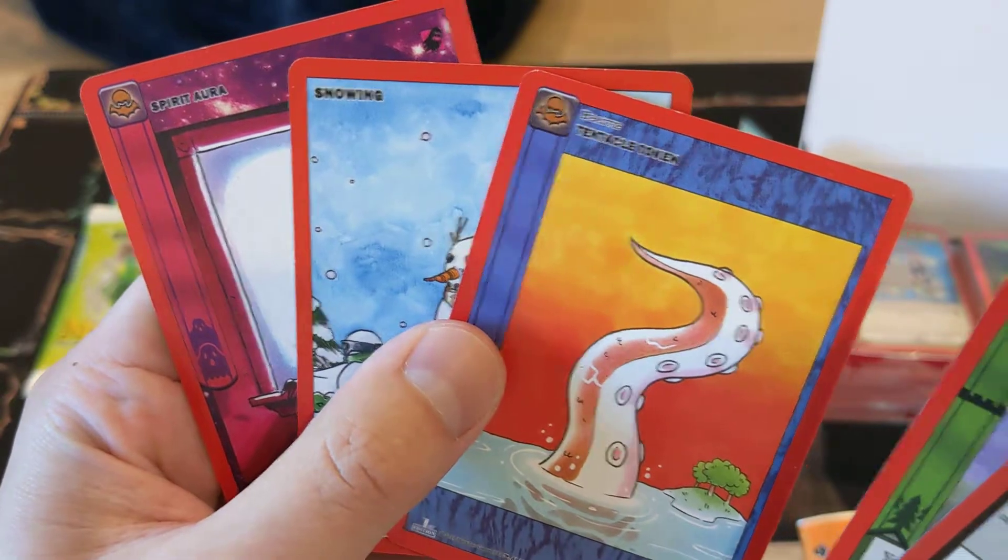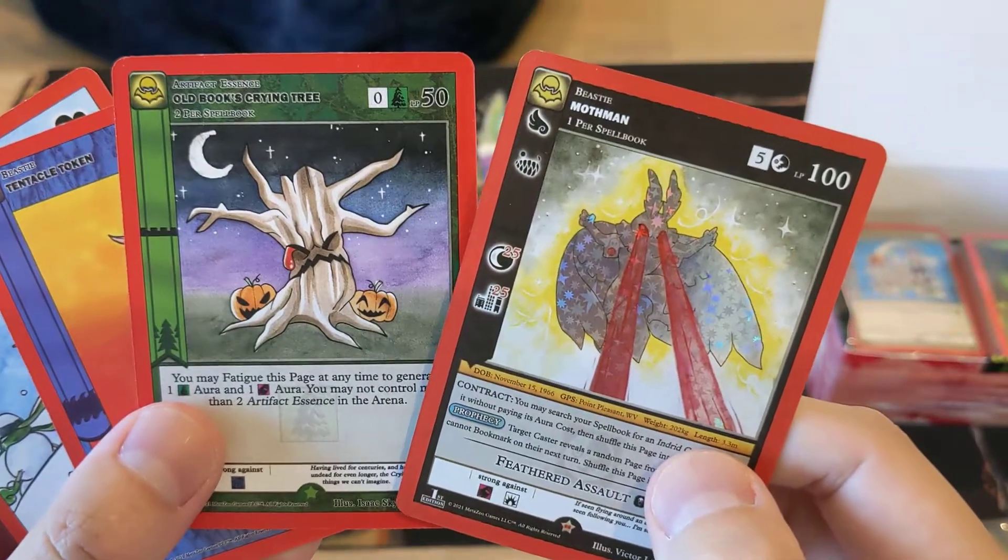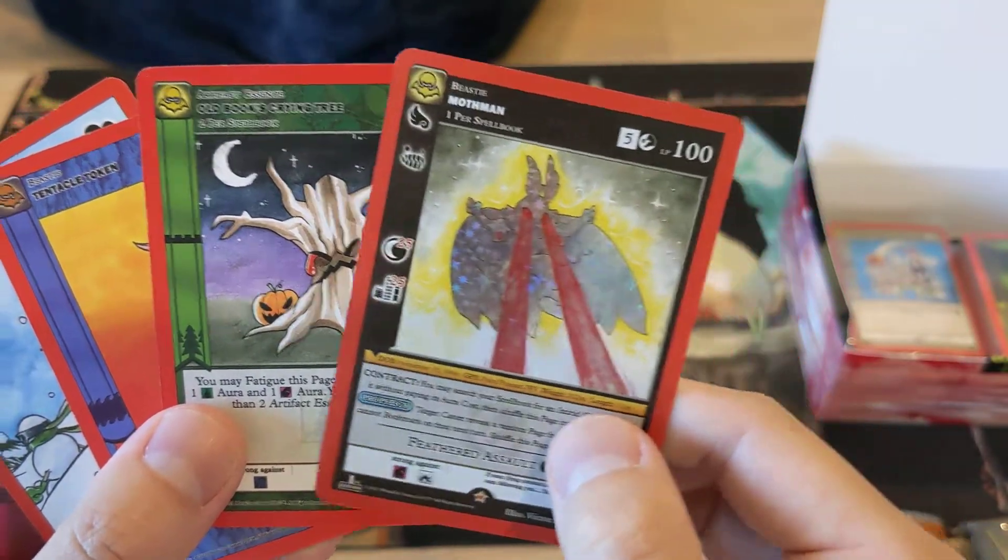Tentacle Token, Snowy and Spirit Aura — and that's it for this video. Thank you for watching and let me know what you think.